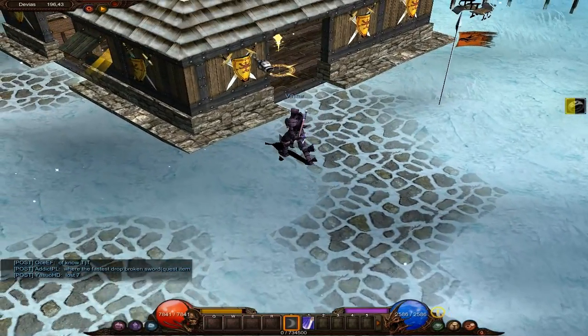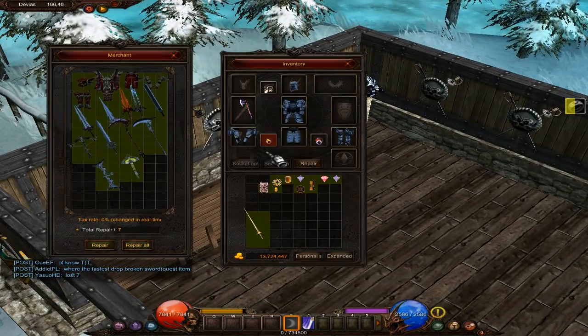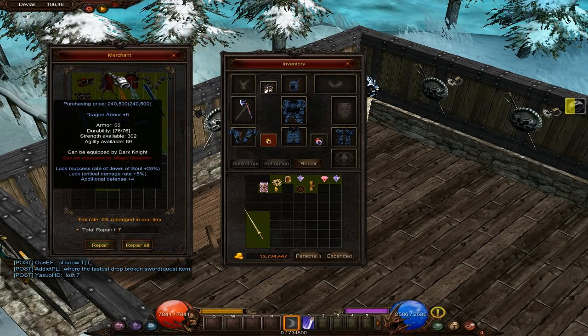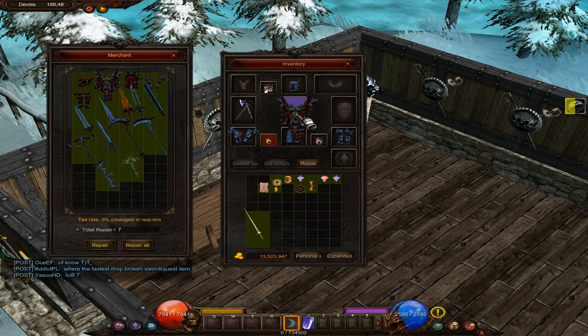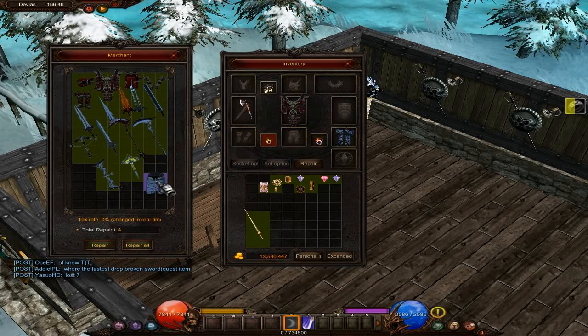Today we want to check out this vendor and see if we can switch our gear out for something better. Can we afford this? 240,000? Oh yeah, let's upgrade to Dragon Armor. We'll sell these back and take off all of this because I'm going to have the gold for it.